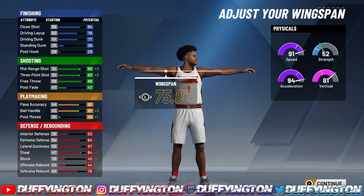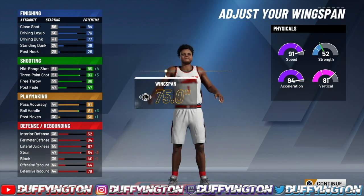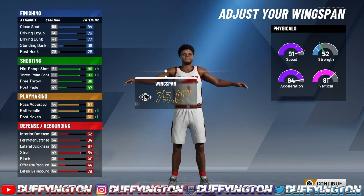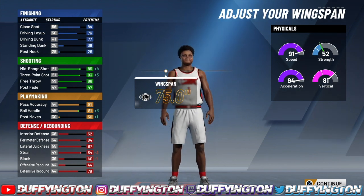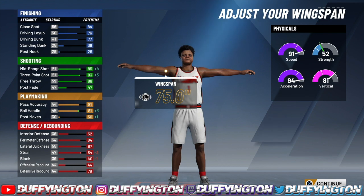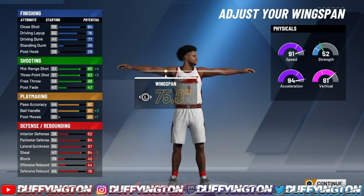Even with minimum wingspan, your steal is gonna jump up to an 89. The block is gonna jump up to a 45 — I know it's low, but if you have rim protector and chase down on bronze, you're gonna get block animations. Your rebound is gonna jump up to an 83. And your speed is gonna jump up to a 99, acceleration to a 99, strength to a 61, and the vertical to a 90.